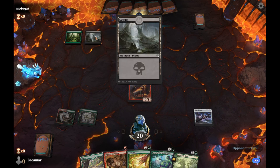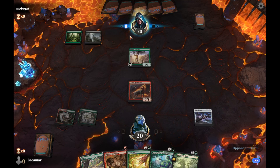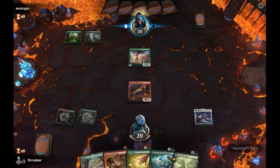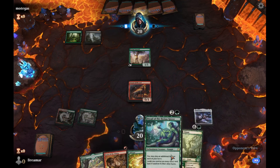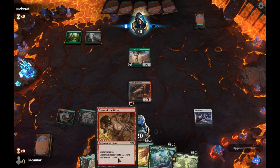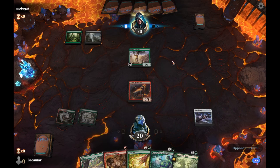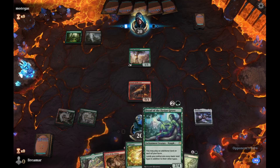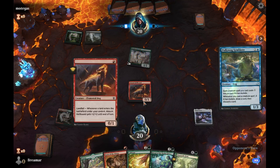We have to worry about the death touch here or just the removal spell from the black, but we're looking really heavy green. This is the only green we run in this deck. We run some ramp, and then we want all of our aggressive stuff to be red. So green just helps us. If we can draw some green, great. But this is what we want — the red.